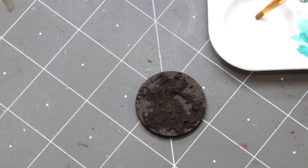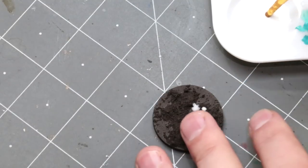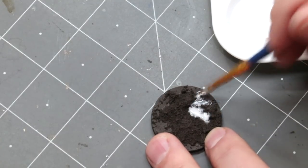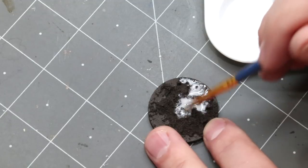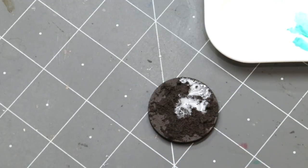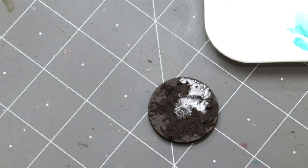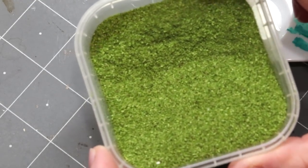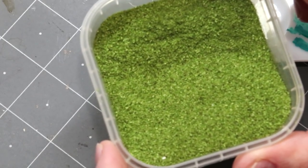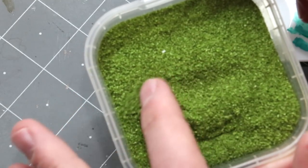So then we're going to take that and spread some of it around. I'm using a very old crappy brush — make sure you're doing the same. The first thing we're going to use is some Army Painter Battlefield Green Grass. You can get this at hobby stores and train stores — it's basically the little green flock that you use in a lot of displays. What I like about it is it's really, really fine. Any kind of fine flock like that will work.